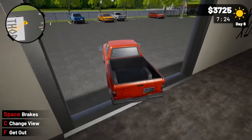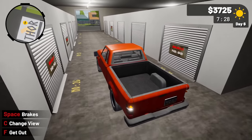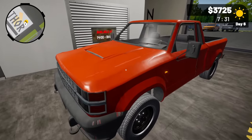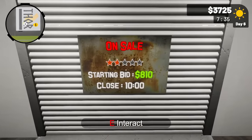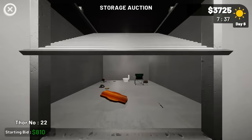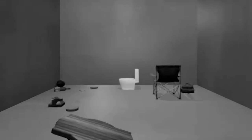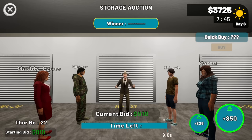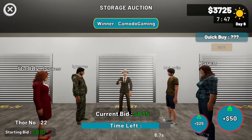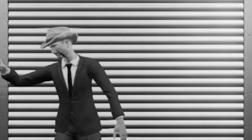I want to be buying the ultra rare units, and eventually maybe buy a house or a different vehicle because this current one is a pile of junk. We've got one auction starting at $810, so let's jump right in. There's like nothing in here — there's a toilet back there that might be worth some money. We're going to go for the minimum bids and see if we can finally find some really rare items.